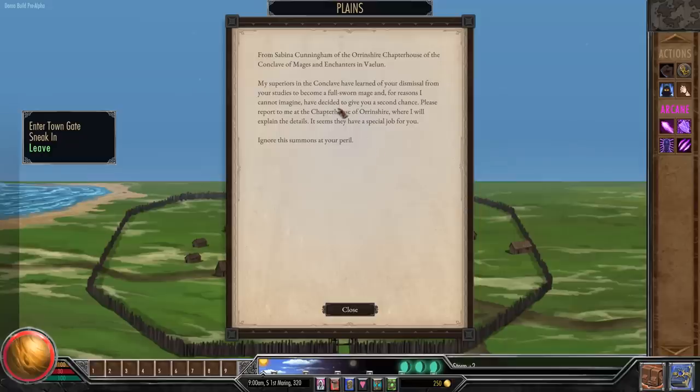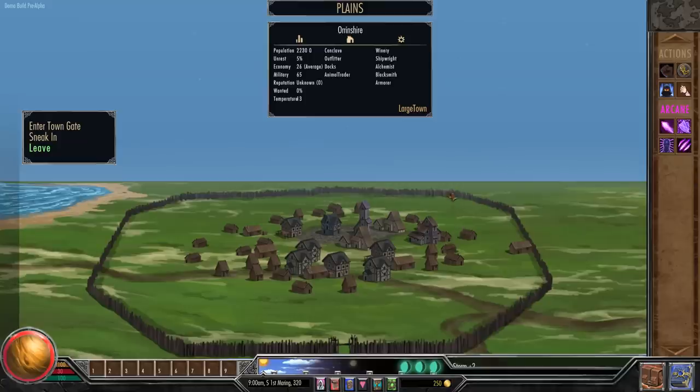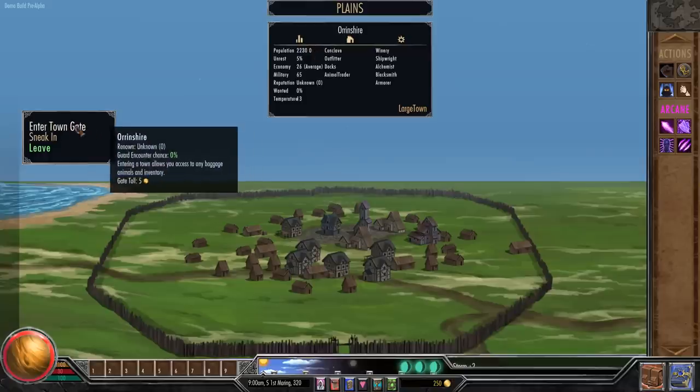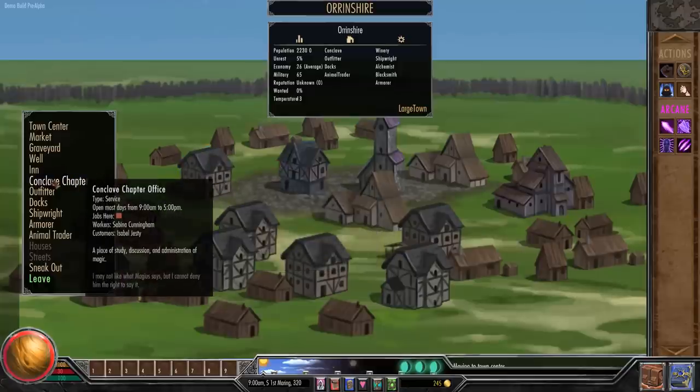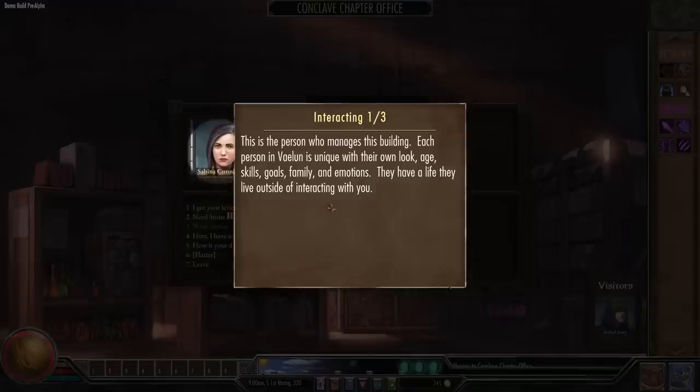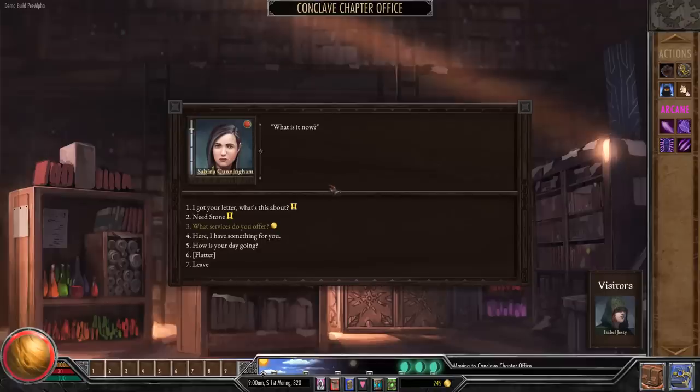We receive a letter from Sabina Cunningham of the Orange Shire Chapter House of the Conclave of Mages and Enchanters in Vaelun. Our superiors have learned of our dismissal and have decided to give us a second chance — report to the chapter house while they explain the details. They have a special job for us. So welcome to the actual game. We are in Orange Shire, population 2,000. We can enter town, though it costs money to walk through the gates — some kind of tax. We need to go to the conclave and figure out how to redeem ourselves, because being an outlawed mage is really bad in this game.